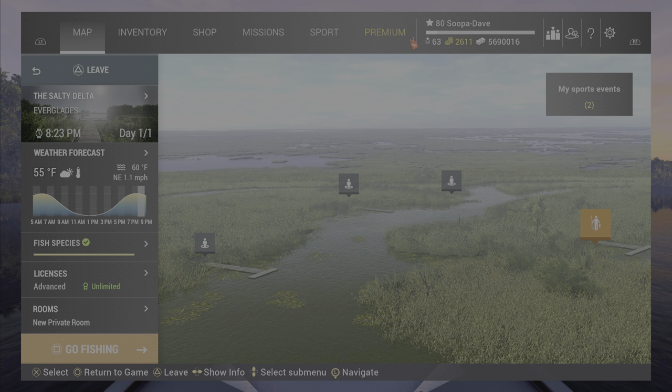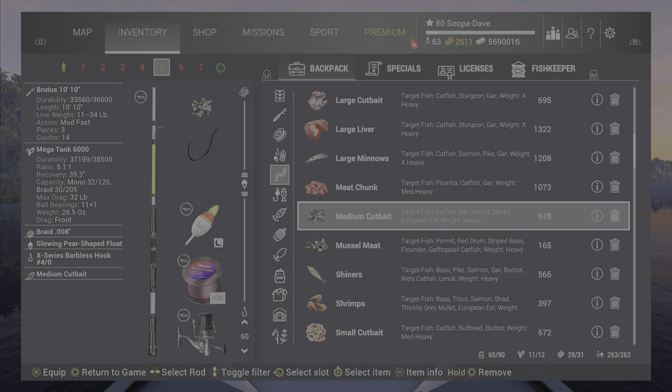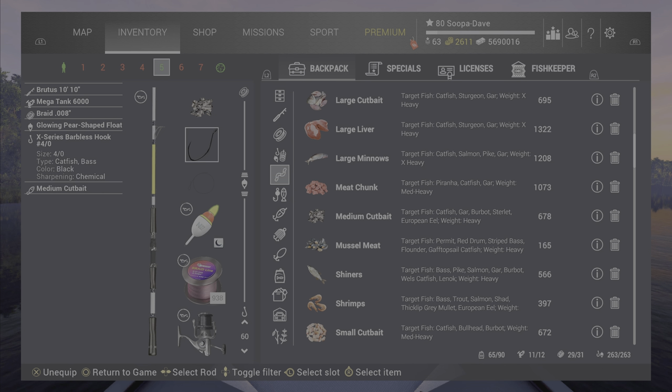Welcome back folks to the Everglades for the trophy red drum. One of the best money-making things at the Everglades — you're going to want to use any sort of cup bait. The bigger the cup bait that you have, the better off you will be.